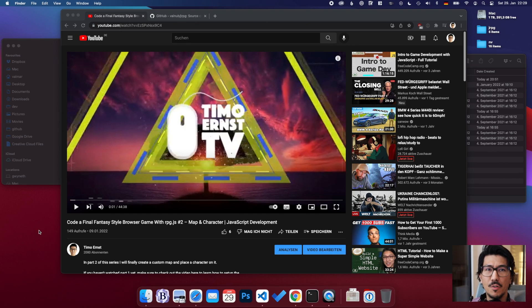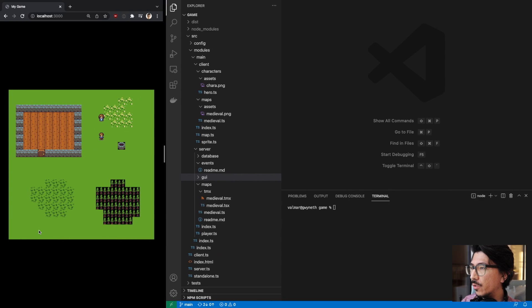Welcome back to episode 3 of building a JRPG game. We're going to continue from where we left off last time — this map here where we can place and move our character. I've been working behind the scenes and was able to replace our character sprite with a smaller guy, because the old one was too large to fit through the door.